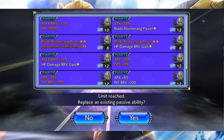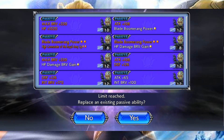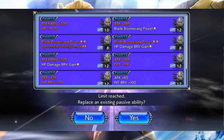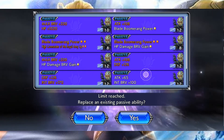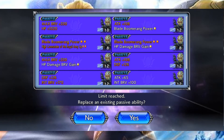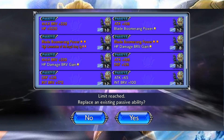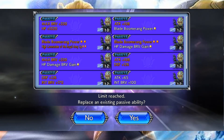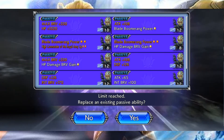Le deuxième élément de RNG, ce sont les combinaisons des bonus. En améliorant des artefacts, vous allez vite constater que vous obtiendrez rarement les mêmes combinaisons. Par exemple, si on reprend l'artefact en haut à gauche avec Max Brave HP, on se rend compte qu'on n'a pas d'autres artefacts dans cette configuration-là. L'association des deux bonus se fait de manière aléatoire et même en améliorant 10 artefacts du même personnage, je n'en ai aucun identique en termes de combinaisons.